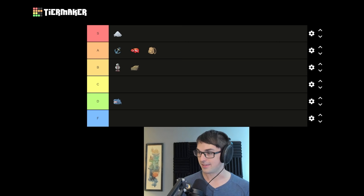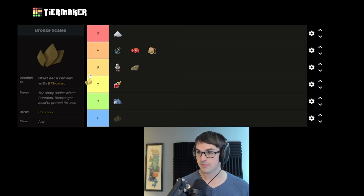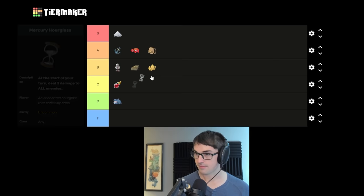Blood Vial gives a very tiny amount of healing. It's consistent, but just a little bit too small — C tier, not D, because you can get Bites for free with Blood Vial. Bronze Scales, got to be B for Bronze — really solid damage, particularly good against the heart, usually at least three per turn. Mercury Hourglass and Bronze Scales are very similar relics. The advantage with the Hourglass is that it happens before enemies hit you, but they both contribute constant decent damage.